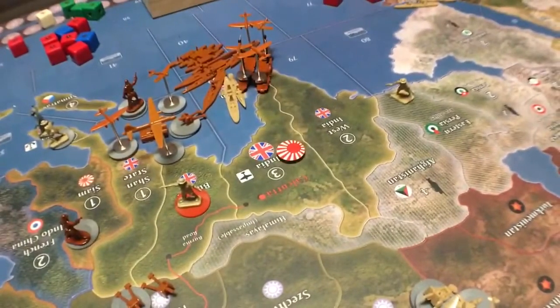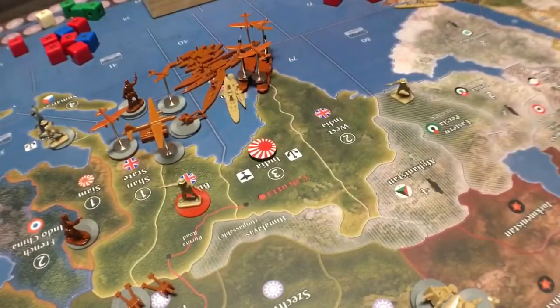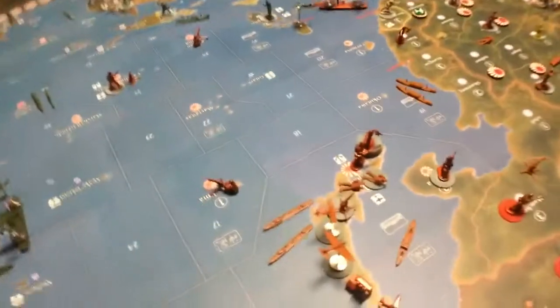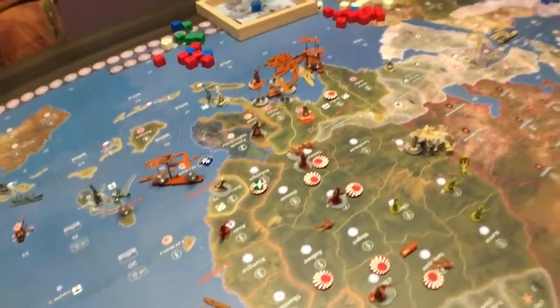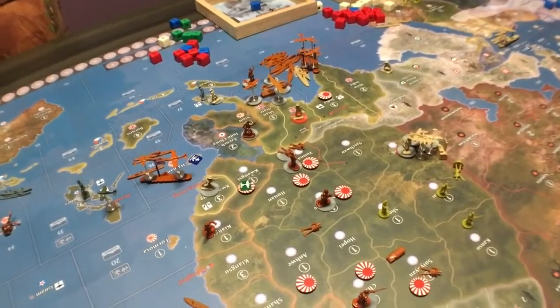You've sacked Calcutta in three turns, maybe four. That's the Calcutta Crush. Everything is going to be slightly different — this is a best case scenario. Sometimes you lose more than I showed, or it might go even better. But that's the Calcutta Crush. Anyway, take care everyone — General Handgrenade out.